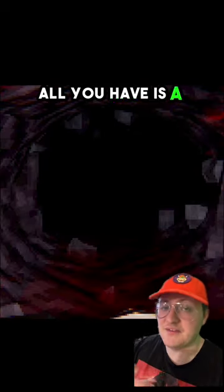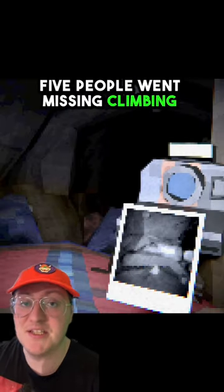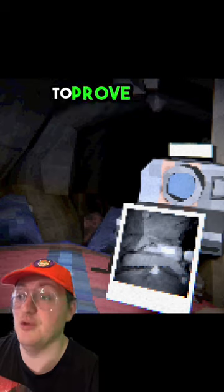In Crawl, you can only move forward by dragging your body. All you have is a flashlight, a camera to take pictures, and a map. Five people went missing climbing in this cave, so you're there to either find them or take pictures of their remains to prove that they were there.